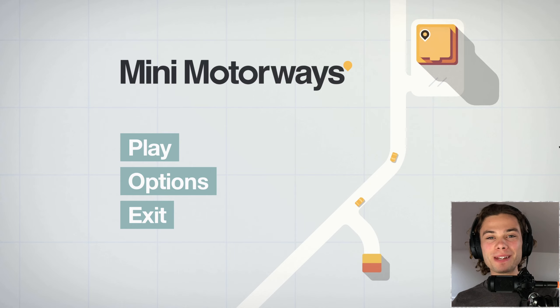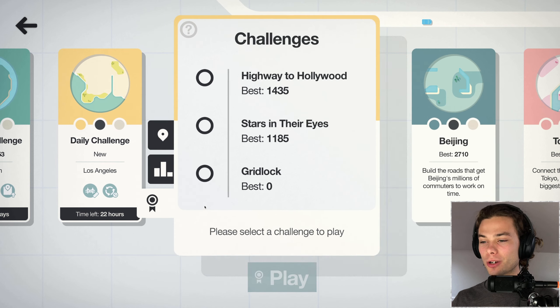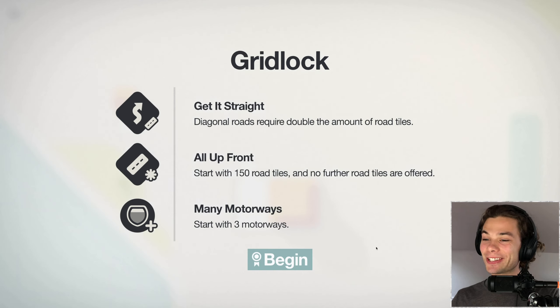Hello everyone, welcome back to Mini Motorways. This time we're doing a third LA challenge. The gridlock conditions are: diagonal roads required, double the amount of road tiles, start with 150 road tiles and no further road tiles offered. It sounds like a lot but it very quickly adds up, especially with the times two for diagonal, and then start with three motorways.